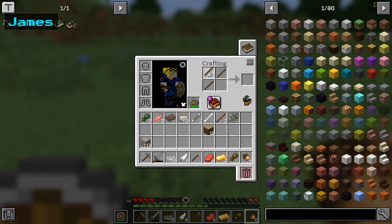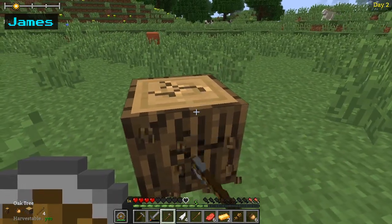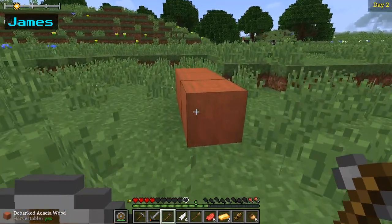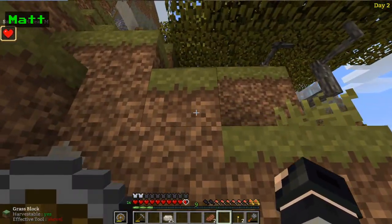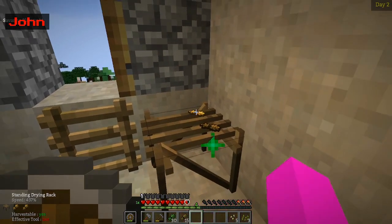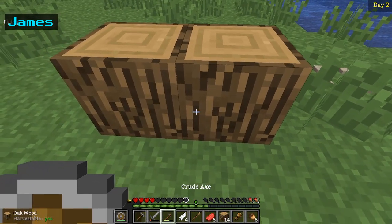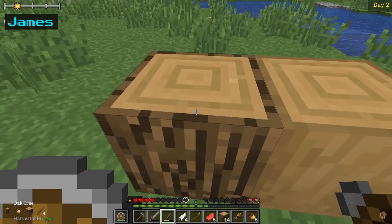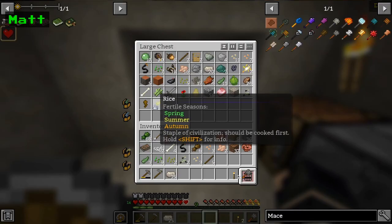Craft. I'm gonna put like 50 to 80. That ladder is a lot nicer. Cool, so this is creating dried fibers. I got gold ingots — where did I pick those up? Oh, from the harpy probably. Gold ingots sound nice. All right, I'm gonna start planting some stuff.